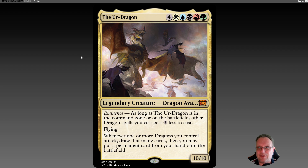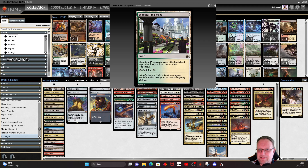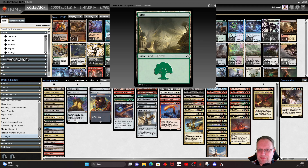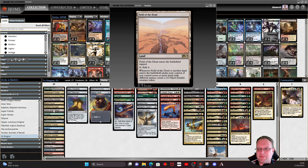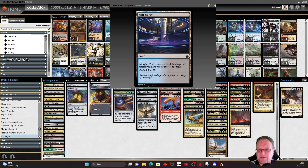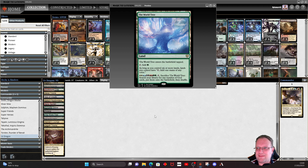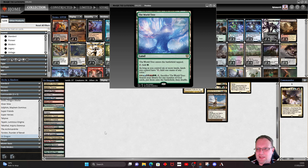Even the unaltered paper version is great, but the MTGO version is a little different. For lands, we have everything you need to make all the colors. I've included Field of the Dead — dragons do need to eat something, even rotting corpses. It's been upgraded with all the triomes, Luxury Suite, Morphic Pool, Overgrown Farmland, and so on. I'm still playing one of each basic land, and also the World Tree, which makes complete sense here so your lands can tap for any color.